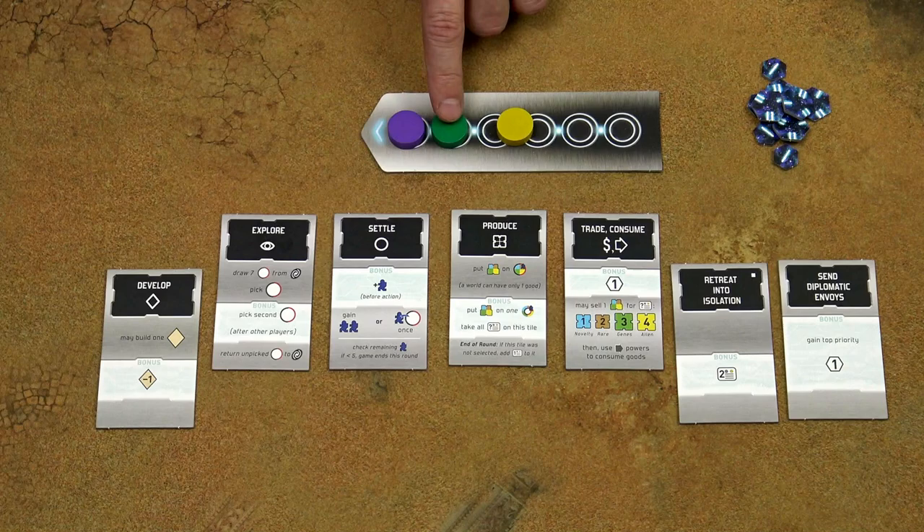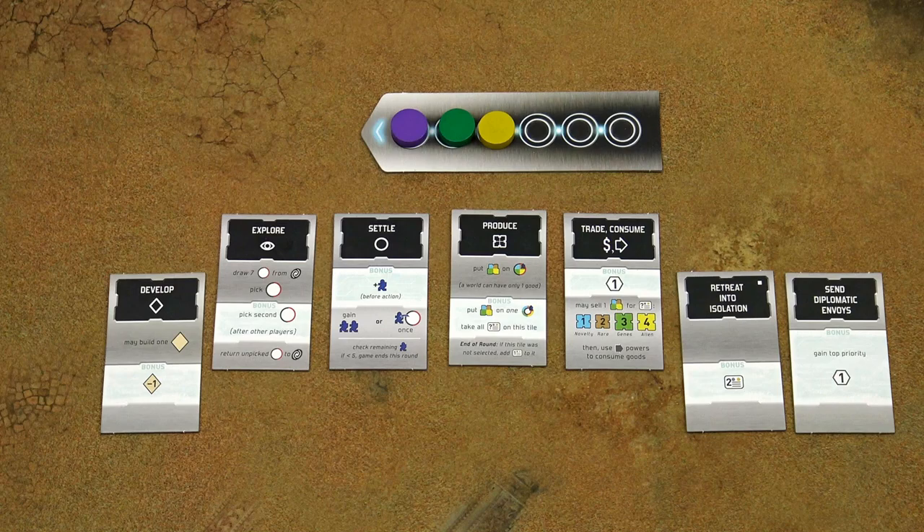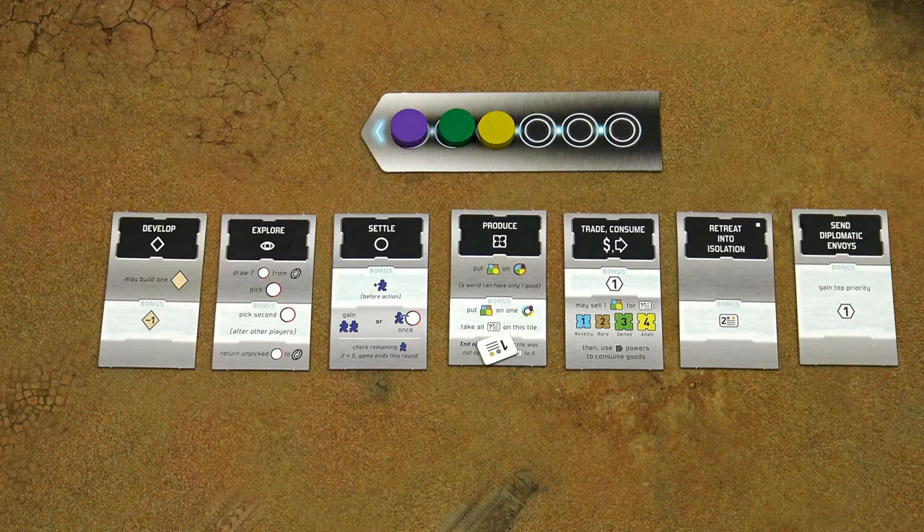At the end of the round, if the produce action tile was not selected, place one credit on that action tile. Then slide all other action tiles back up and move all the discs one position backwards. The new round can begin starting with the first player.